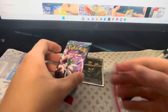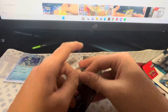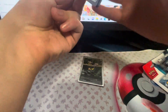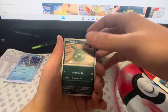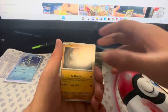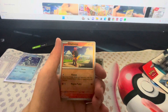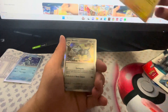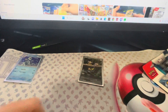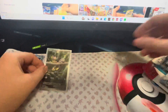Next pack — last pack of the first blister. Can we get anything? I would love to see a full art, or at least a card that I don't have already. That would be cool. I think I only need one more gold card. We got a Gaventula and a Steelix. That's okay. We got one hit out of our first blister.